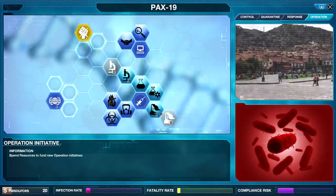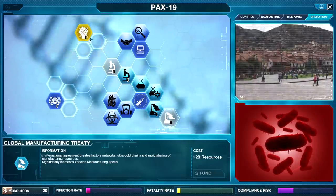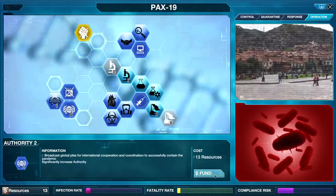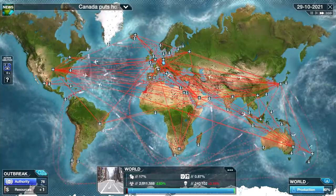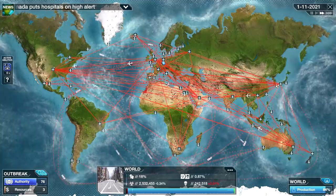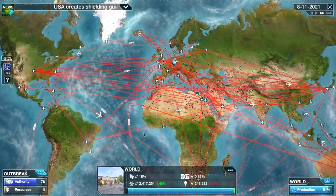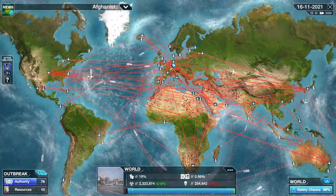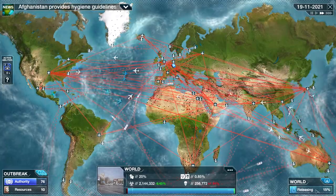Holy cow. Let's get our authority up — this should probably get us up to like 100%. There we go, 76. Production's almost done. We're going to distribute that thing and hopefully call this the end. We have saved the world — officially. Worldwide distribution will begin immediately, so we're releasing it.